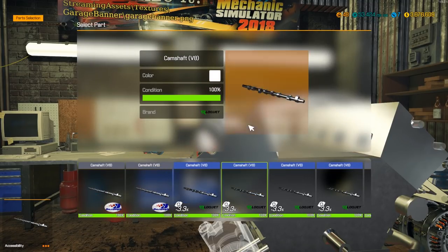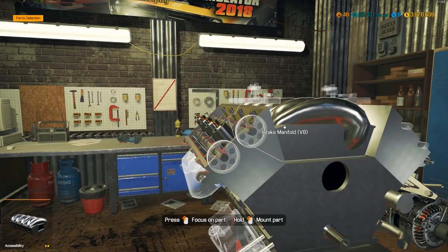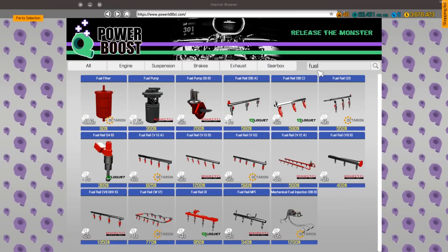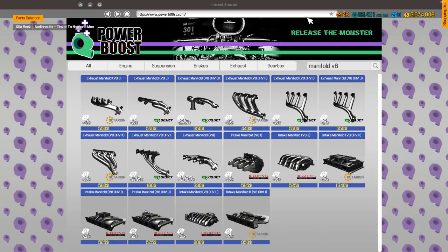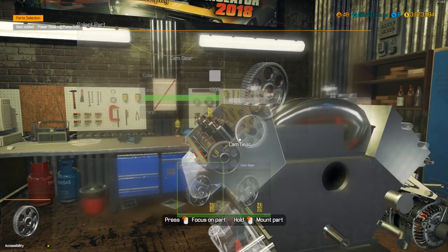I did forget to buy something - manifold and cam gears. I saw those and was like oh. And fuel rail DIs too. Let's get cam gears first - that's the smart thing to get first. We can get some fuel parts, the DI rails, which are some of the most expensive rails you could possibly buy. There we go - the manifold for the V8, two of those, and the power steering pump.